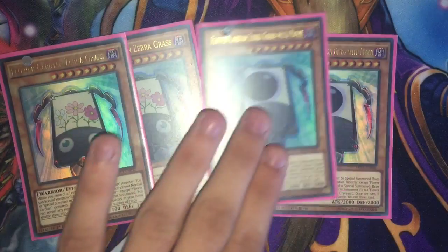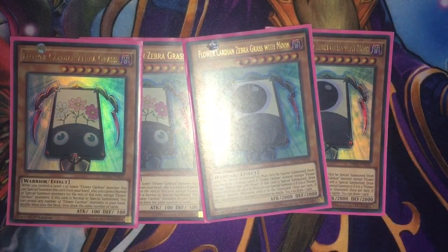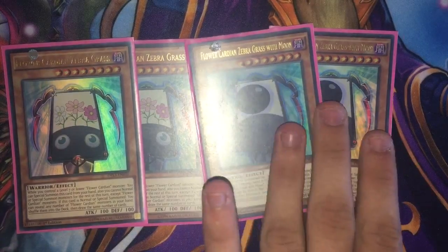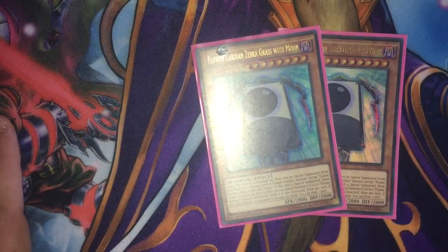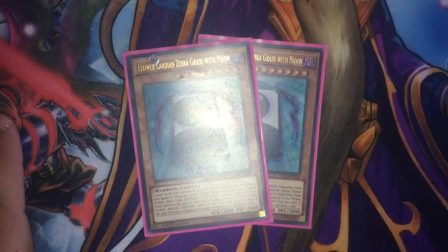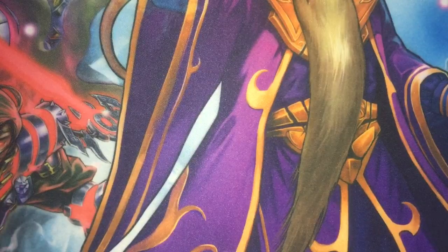Now onto the main cast — the first-release Cardians. I run 2 Zebra Grass and 2 Zebra Grass with Moon. I like running 2 and 2 because I want to see all the ones I tribute for first, and I want to see my Willows as well as all my spell cards. I don't want to draw my spell cards or I won't get my Flower Cardian's effects. Zebra Grass shuffles Flower Cardians from your hand into the deck and draws the same number of cards — it just helps with getting the cards you need. Zebra Grass with Moon, when it destroys an opponent's monster, you get to draw a card, but with 2,000 attack it's not going to get its effect off often.